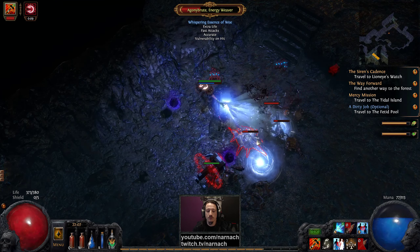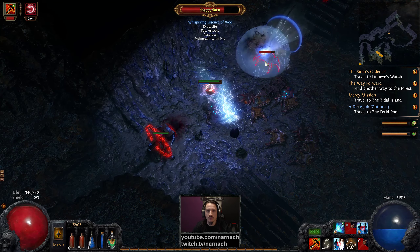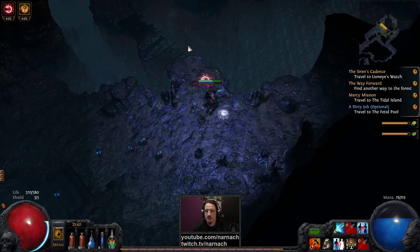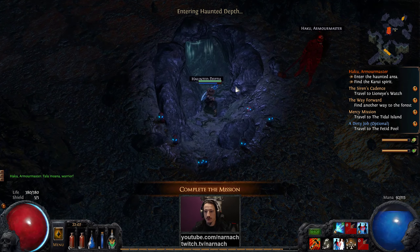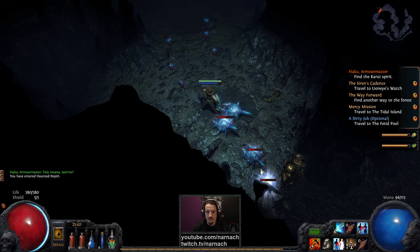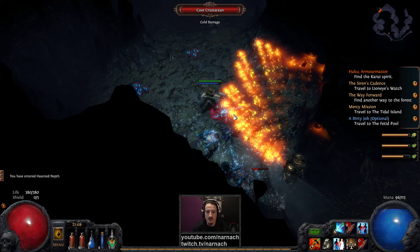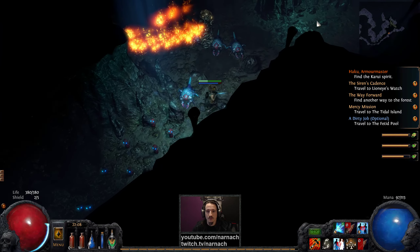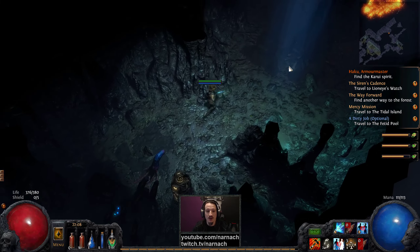Have yourself a Bear Trap. And there we are — another essence. So far we're doing pretty good with the essences. Hello there Haku — let's do this mission for you. I saw them do fire damage. How are our resists? We are maxed out on fire resistance — that is mightily convenient. Starting out with a Goldrim definitely helps the early leveling progression.